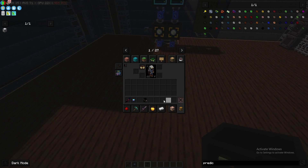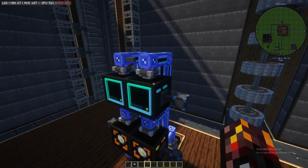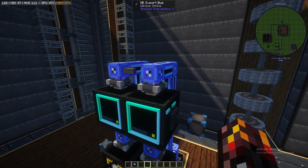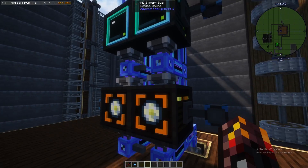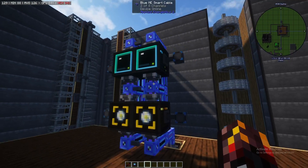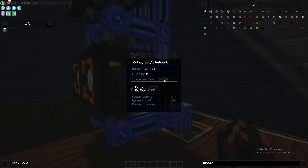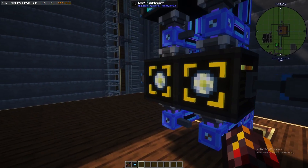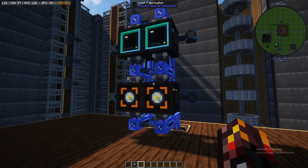Other than that, this mod is pretty simple to understand. Something very important to know is that the machines insert items from the top and export from the bottom. They also need power — we've currently got flux points on these ones. If you're at this stage in All the Mods 9, I'm assuming you know how to set up power.